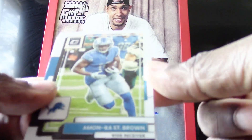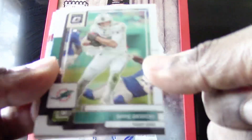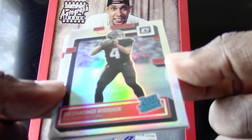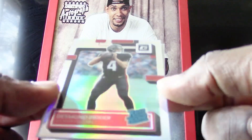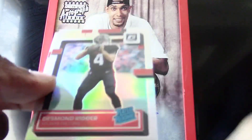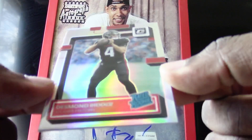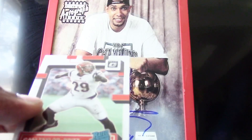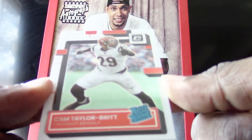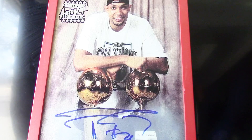We have a Montaric Brown, a Mike Gesicki. Are you kidding me?! We have a Desmond Ridder hollow out of the Optic — so we've pulled two top rookie hollows so far — and we have a Cam Taylor-Britt. I think the Optic is starting to put up a fight. We still have four packs to go in round three.